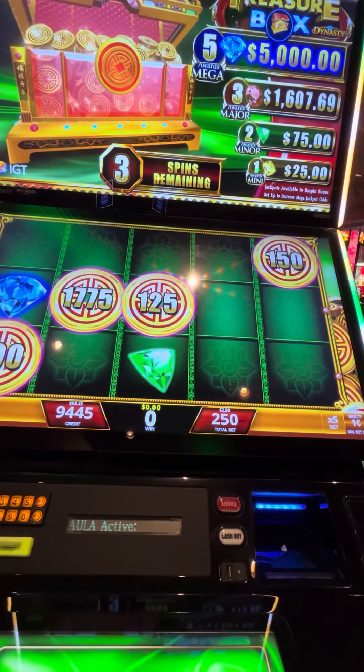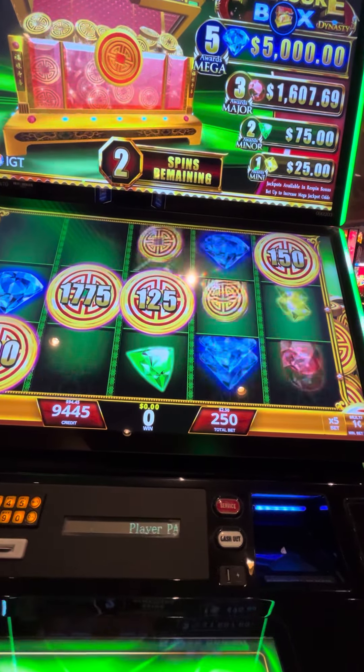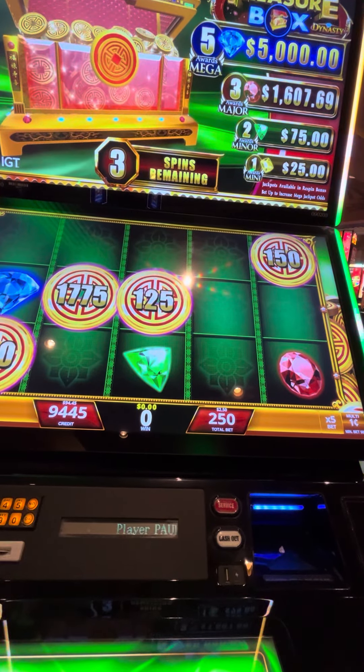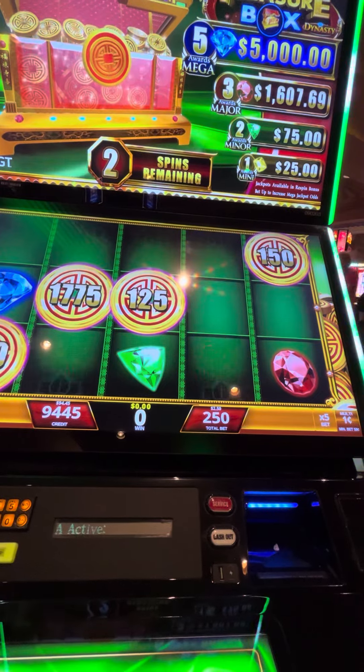Ooh, there's a blue one for $5,000. Come on, we need a box. Ooh, red for $1,600. Drop them in.